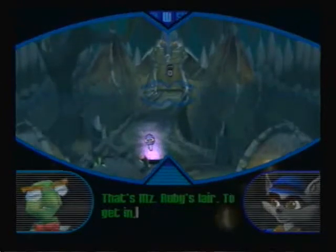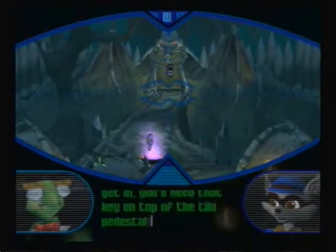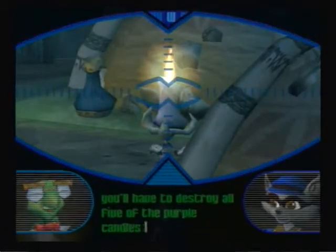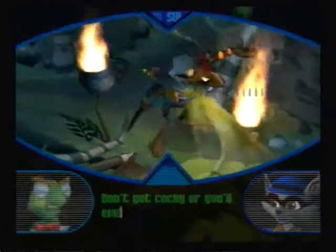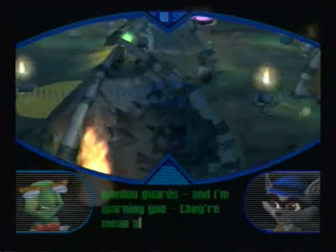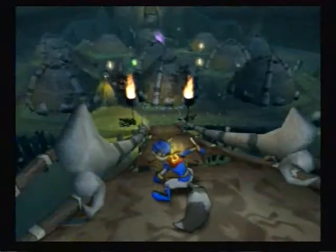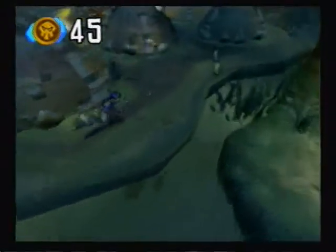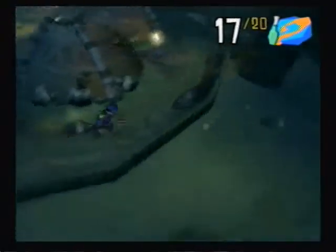Hey buddy, how's it going? Another clue over here — four more clues. That's Miss Ruby's lair. To get in, you'll need that key on top of a dinky pedestal in the guard compound. There's a bad mojo force field protecting it, so you'll have to destroy all five of the purple candles surrounding it. No problem. Don't get cocky or you'll end up with your head shrunk to the size of a pig. You've got to get past those voodoo guards — they're mad and they work like a team.